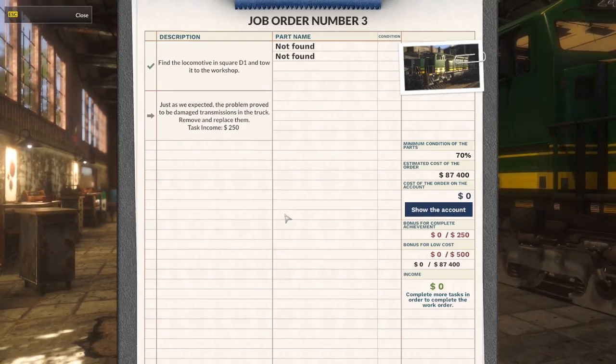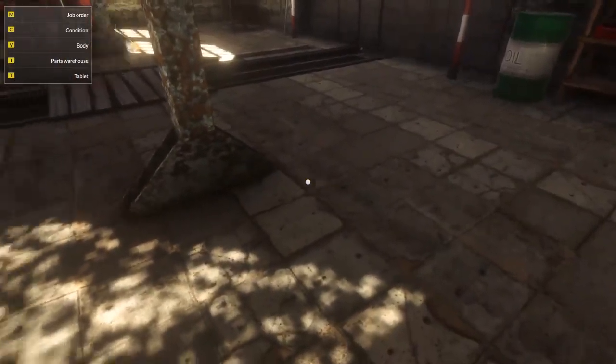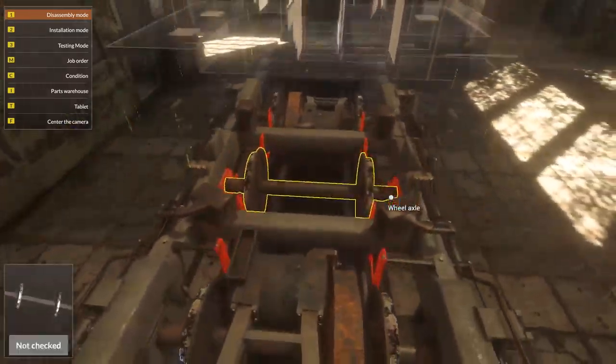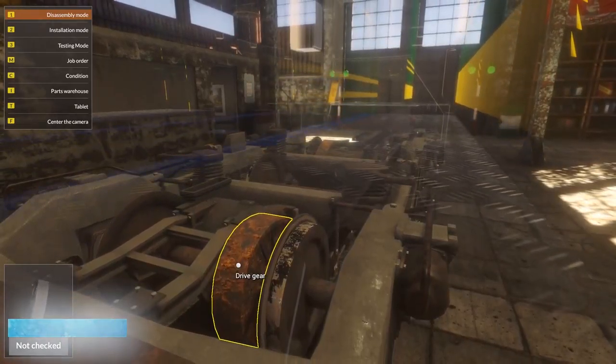Without further ado, let's see where we are. Last time we towed the train back to our yard, and now just as we expected, the problem proved to be a damaged transmission in the truck — remove and replace them. The task income is $250, and the estimated cost of the whole order is $87,400. So, shall we? Here's the motor truck and it looks like...